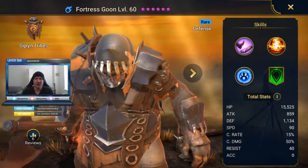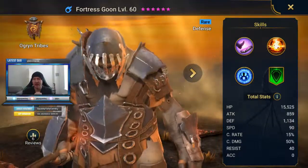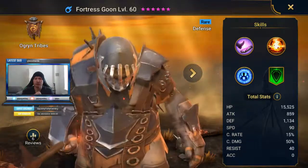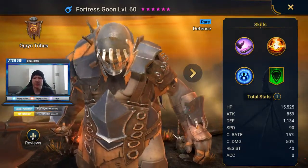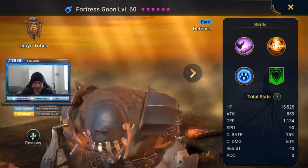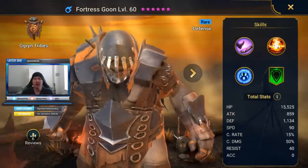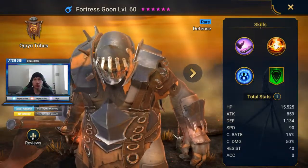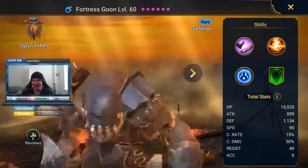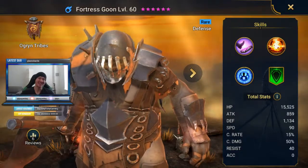Between those sets and those stats — defense, speed, and accuracy — whatever you have at your disposal to get those stats up is what I'd recommend. Just run him in your dungeons and in your campaign. I think he'll be decent for a while; he'll eventually be replaced by somebody better, but he'll be fun to use for a bit. He's definitely bringing quite a bit to a fight. So that's going to wrap it up for Fortress Goon — hope it was helpful. If you have any questions or comments about Fortress Goon, drop them below. Thank you for watching — I'll see you guys in the next one.